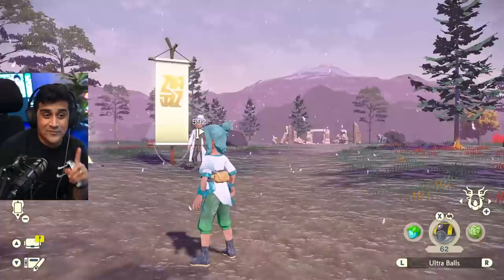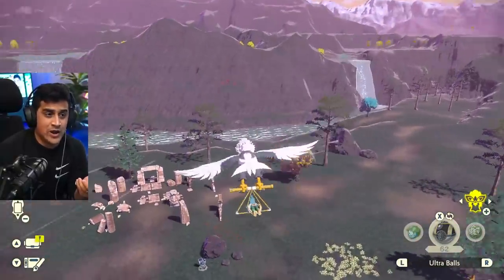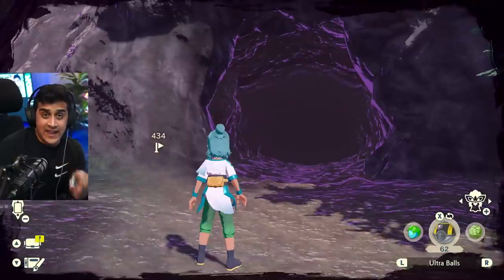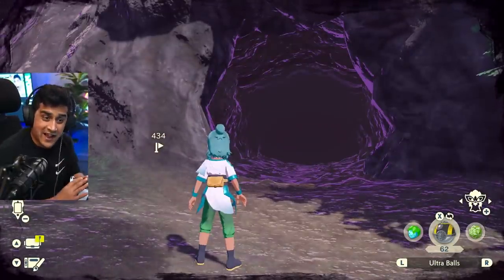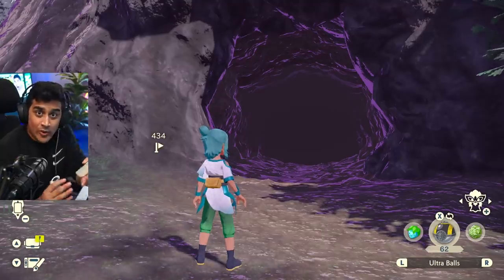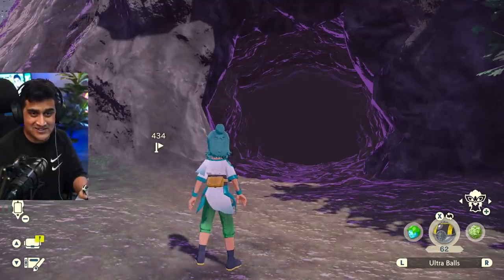Once we are on this map, here's something very interesting: if I make my way over to Wayward Cave, the Highlands is now acting like Jubilife Village, and the cave is now acting like its own zone. So when we're in the Coronet Highlands, it is like Jubilife Village, and when I go into the cave, that's representing going into Coronet Highlands — it's its own zone, which is really cool about this game.